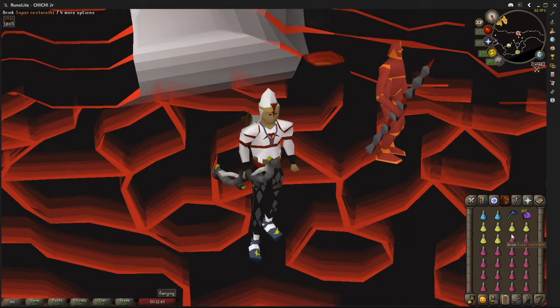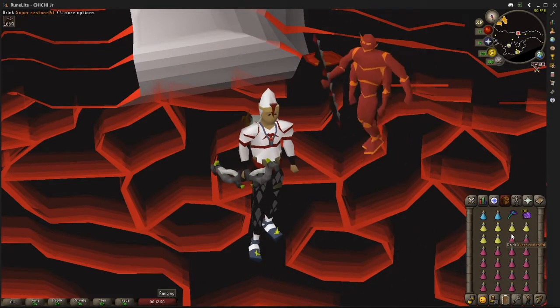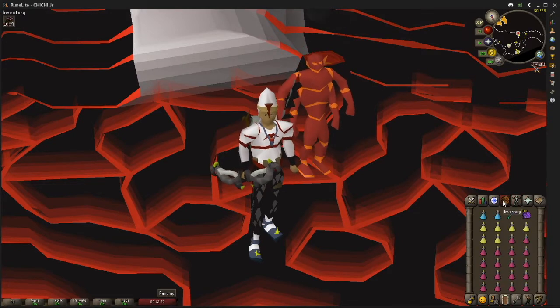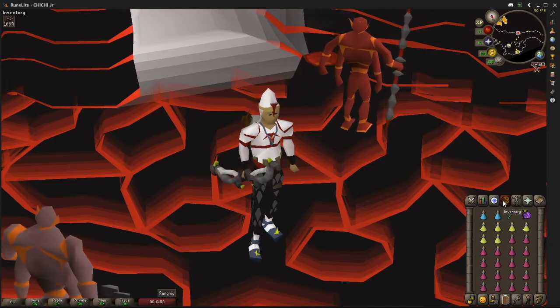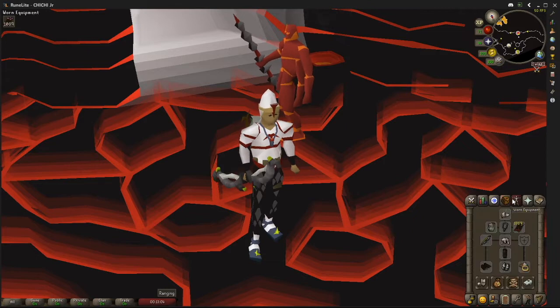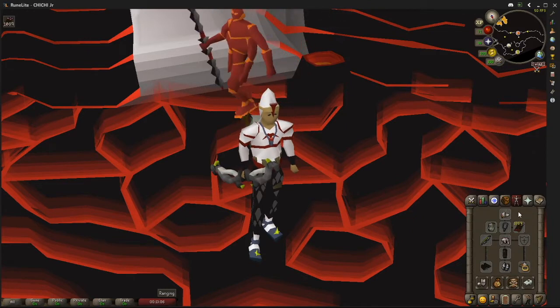Opting in for two ranging pots, six Saradomin Brews, and a bunch of Restores. As you can see, the arrows — I am using Amethyst, and I'm sure a lot of you guys are wondering why I'm not using Dragon. It's just really not necessary. While it does increase the max hits with Dragon Arrows, Amethyst do just as good throughout the cave, so it's really not necessary.